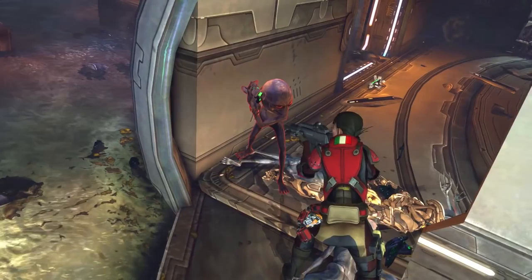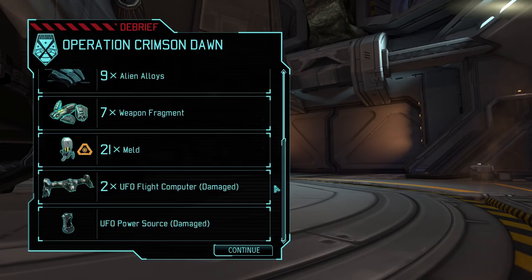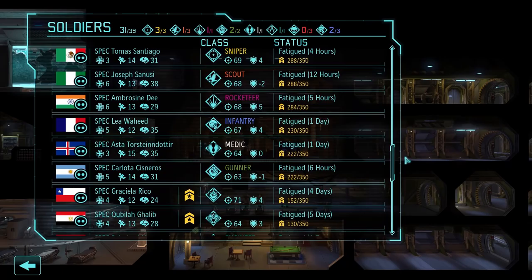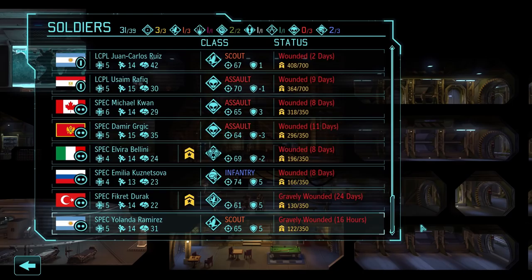All right, let's finish this. That was an interesting mission. We're done - nine aliens killed and we got 21 meld exactly. And everyone got a promotion. Very nice. Let's sell the damaged UFO parts and we'll check our promotions. I think I'll leave the wounded soldiers unpromoted - we can always pick their class later.